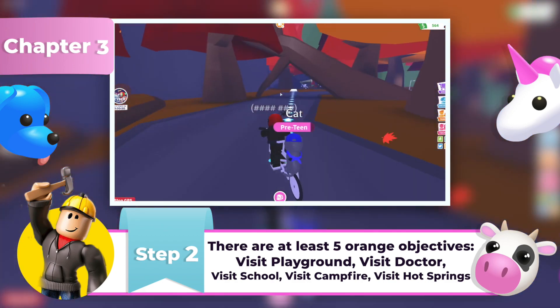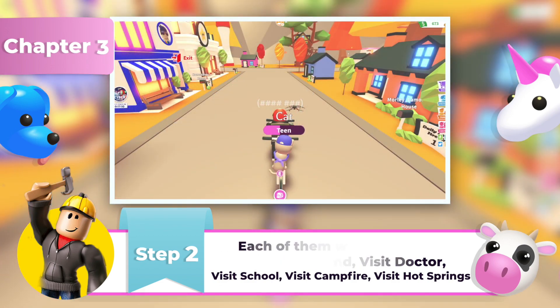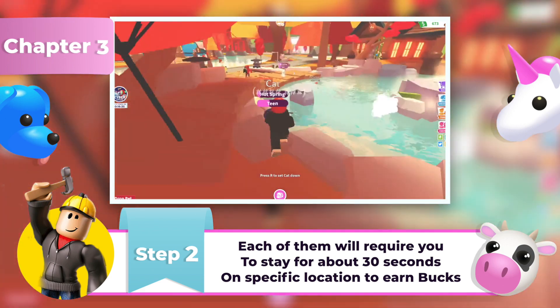For the cold objective, visit the hot springs. And for the camping objective, you must visit the campsite. Most of the Orange Objectives will require you to simply stay idle at a specific location for about 30 seconds in order to complete it.